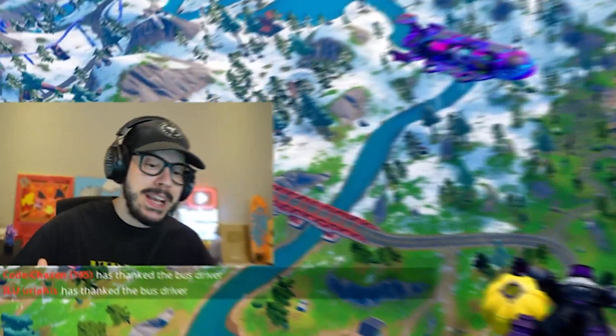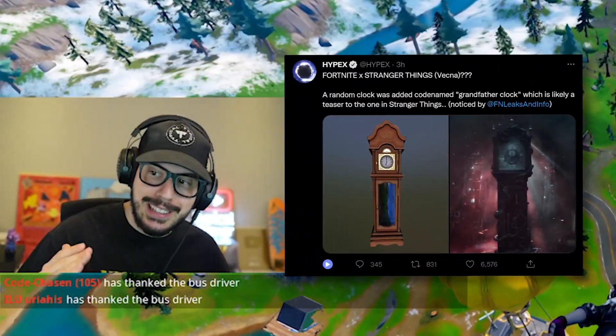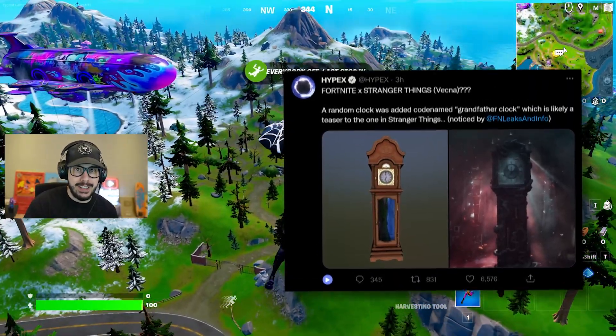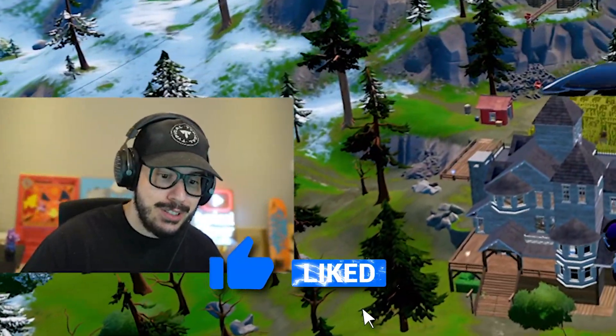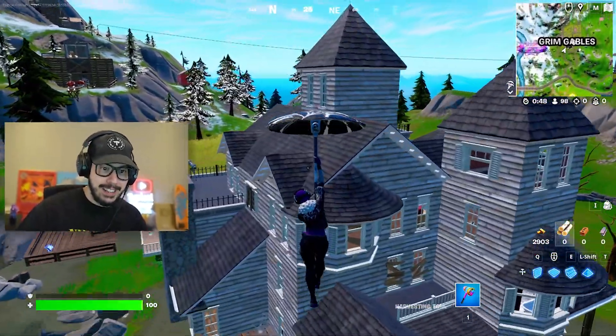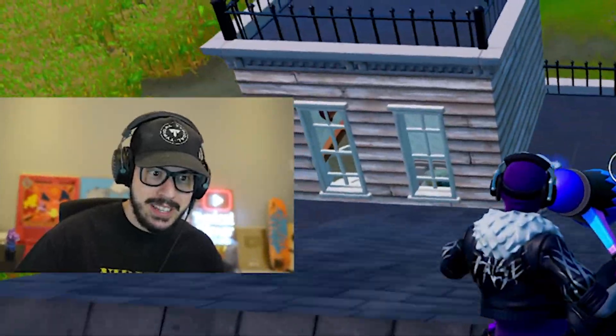We might be getting a Fortnite X Stranger Things collab because a random clock named Grandfather Clock was added to the files. If you watch the most recent season of Stranger Things, you'll know why this is a big deal. And honestly, this looks like the Creel house where Vecna lives — like actually really, really similar to it.